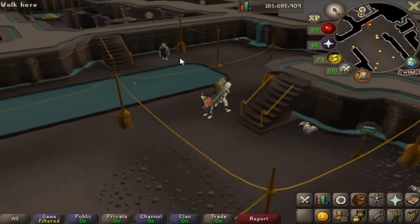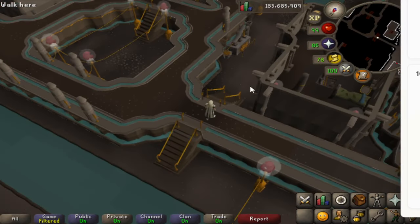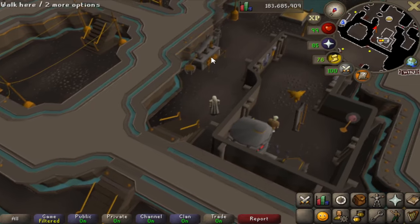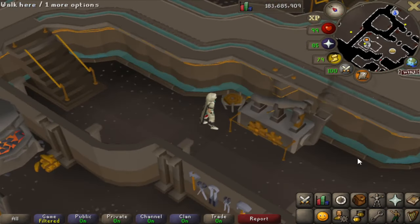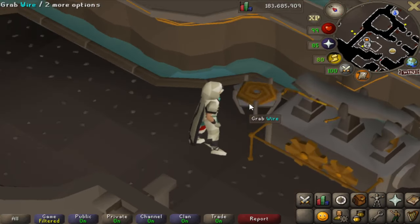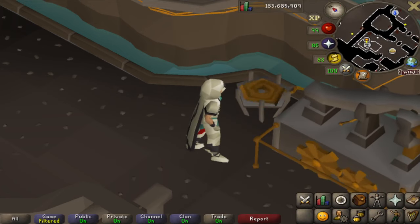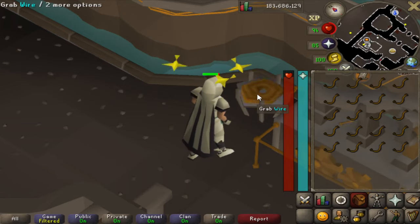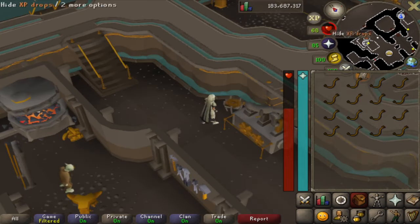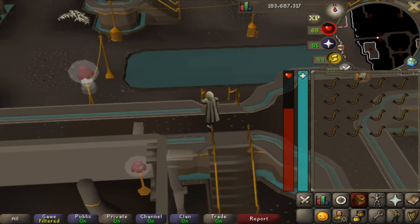Last but not least, our last unusual money maker is stealing Cave Goblin Wire — a random unique item. You can steal it from the wire machine in Dorgesh-Kaan, which is right under Lumbridge Castle. You need 44 thieving for this and you'll get two wires each time for 22 XP. Sometimes you will get stunned for about five seconds and take a little bit of damage, so be careful if you're low HP.